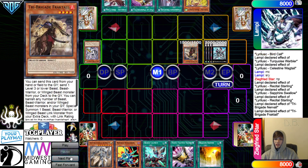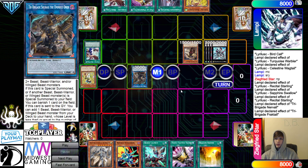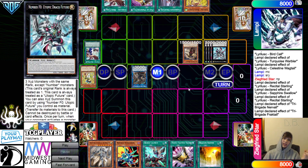They're going to Normal Summon out Fractal. Fractal effect Banish. Let's go for Omen. Now they have an out to D.D. Crow. But at the same time, I guess you wouldn't really care, because you already passed the checkpoint for Nib. Nib gets hit on the second Starling — so they don't have Nib.